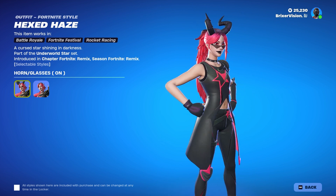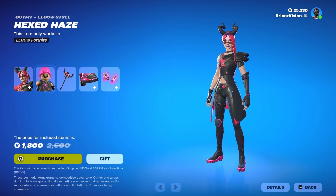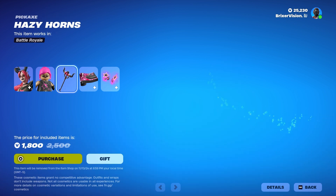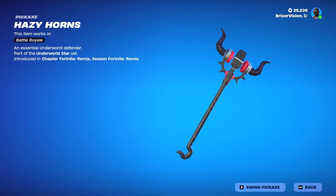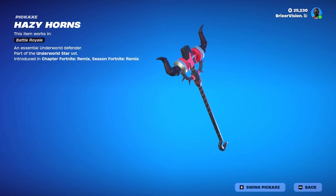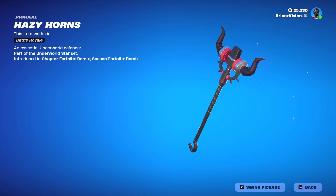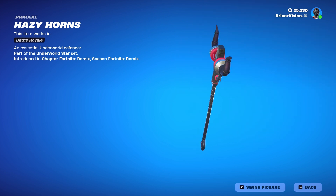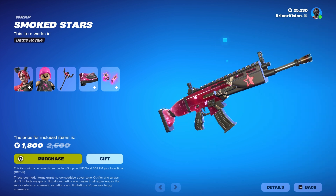I would definitely have the horn and glasses off, but you know, everyone has their own thing. The Lego style looks pretty good. The Haze Horns pickaxe — pink and yellow impact — it looks okay. I don't know if I'll use it, but it looks okay.